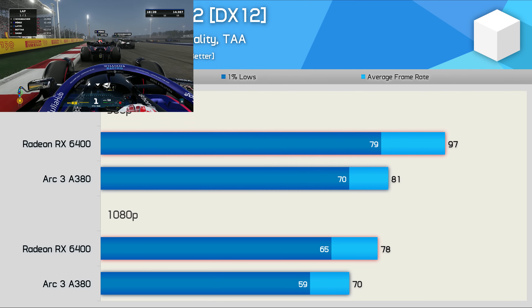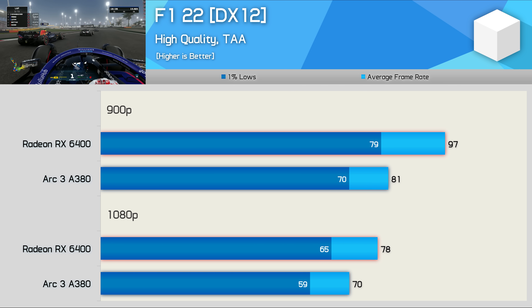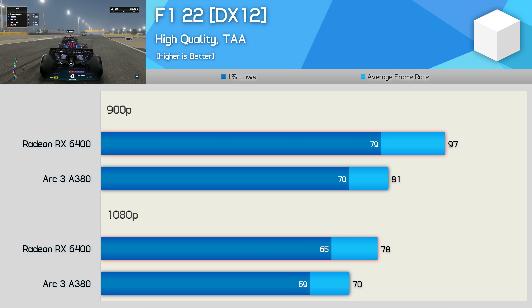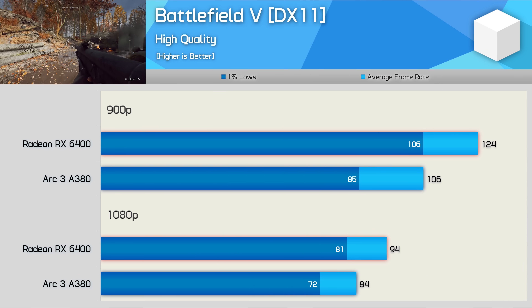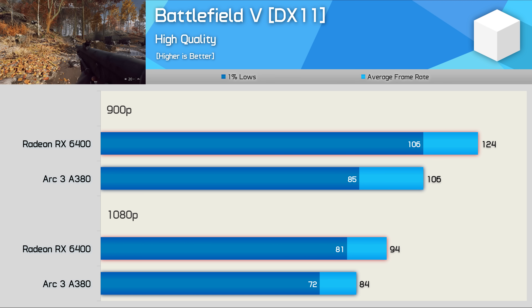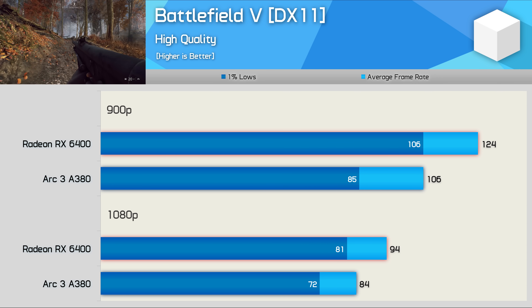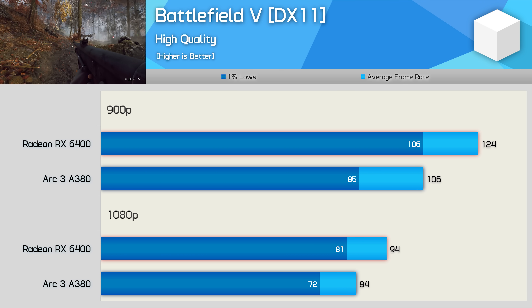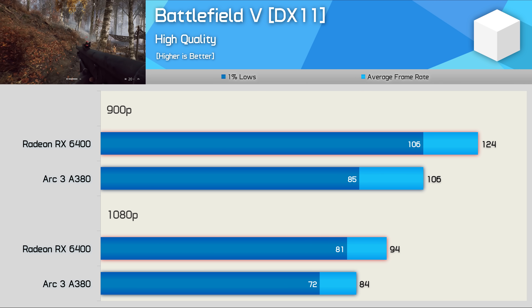It's a similar story in F1 22, where the A380 was 10% slower at 1080p — not too bad — though the 16% margin at 900p is starting to get noticeable, especially for those with high refresh rate monitors. Battlefield 5 ran much better using the Radeon GPU at 900p: the A380 was 15% slower on average frame rate and 20% slower for 1% lows. Margins closed at 1080p to around 10%, but you'd still rather play it with the RX 6400 if given the choice.